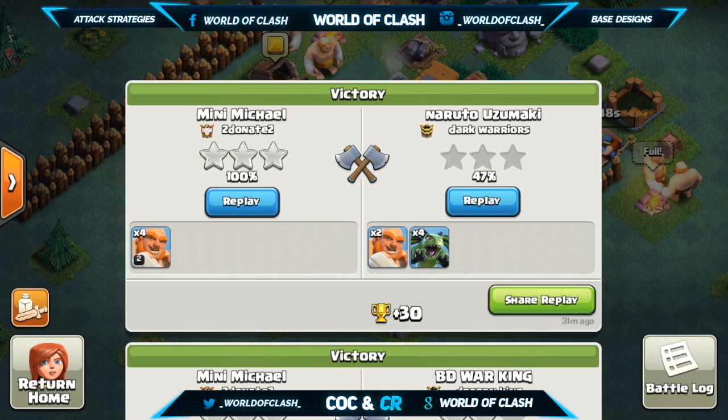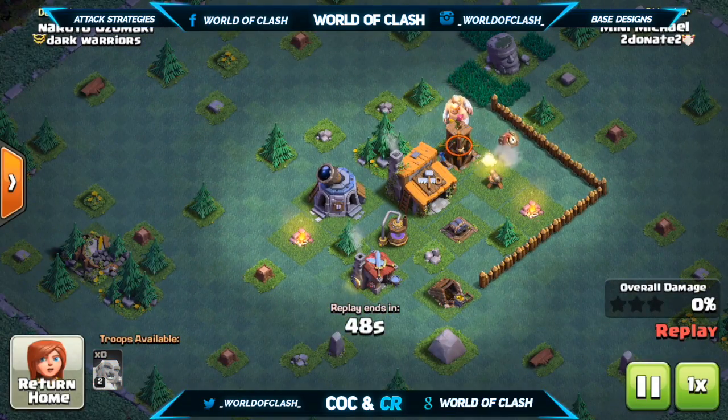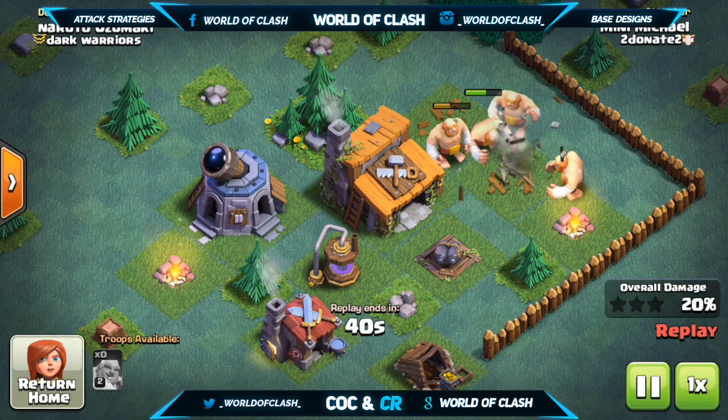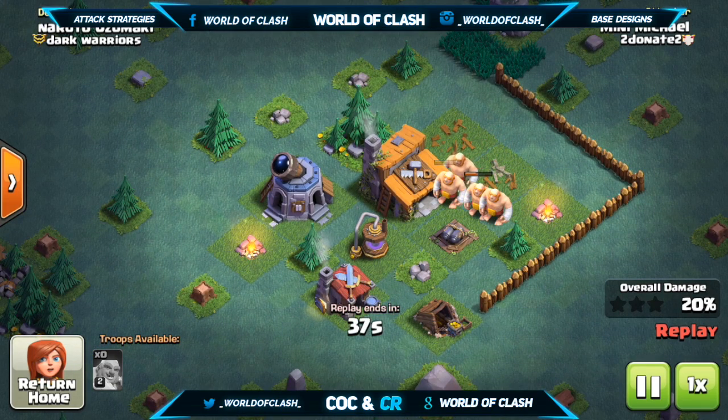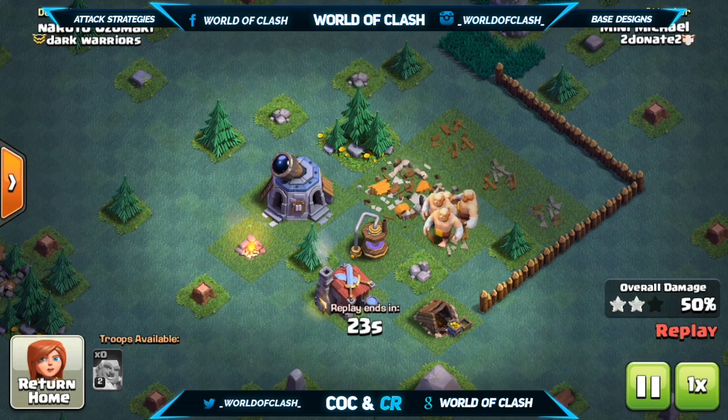The second tip is that going all giants isn't a bad idea, since there aren't many buildings to clean up at the end. Going four giants could be a good choice, but it really depends on the base you're going against. All giants will be a sure 3-star on Builder Hall 1, 2, and maybe lower-level 3s. The only time I'd go all giants is if there aren't walls completely blocking off an entire defense — any time there's just defenses with no walls, I'd strongly suggest going all giants for a sure 3-star.